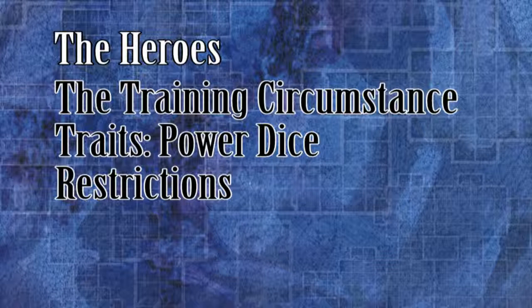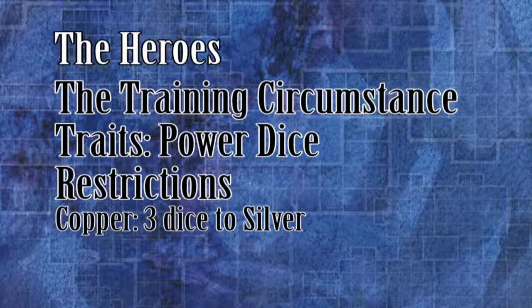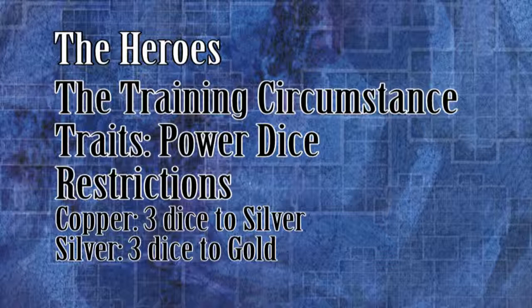The campaign level also places a limit on how many power dice may be upgraded. At the copper level, a hero may upgrade up to three of his black power dice to silver — no silver dice may be upgraded to gold. At the silver level, all black dice can be promoted to silver, and up to three silver dice can be further advanced to gold. At the gold level, all power dice are able to be upgraded to gold.